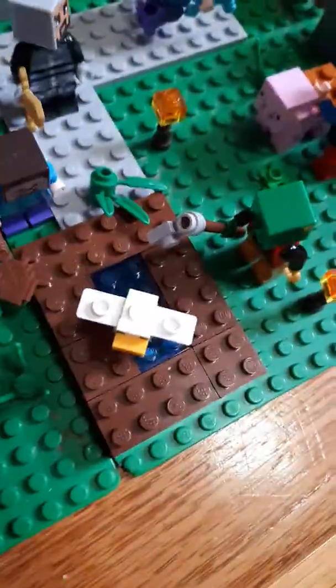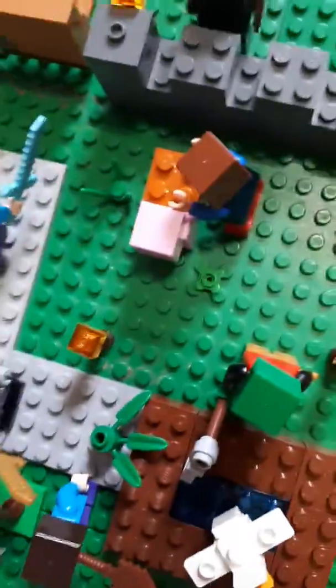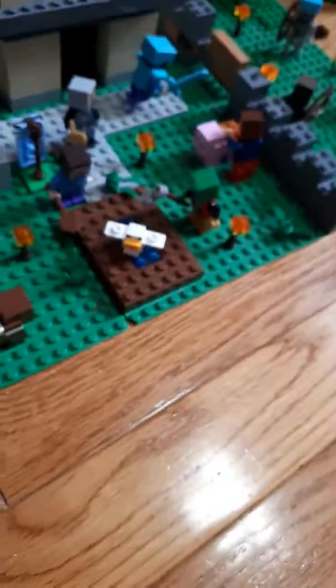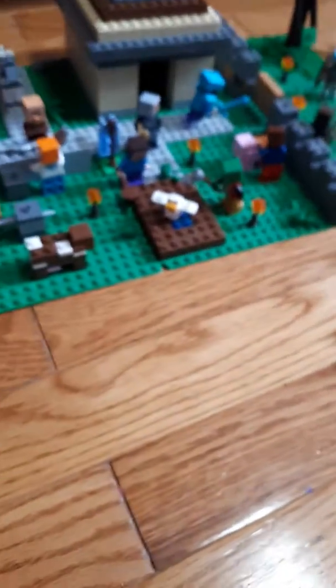These guys are just working on the front there with a custom Lego hoe, and this guy is attempting to get on the pig — he's looking at the pig. Then we've got a chicken swimming in the water for the vegetables and plants that are going to be grown there by these fine villagers. I've got a lot of Steves here as you can see.